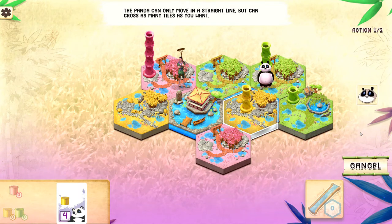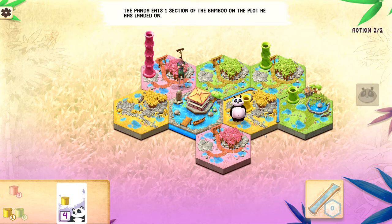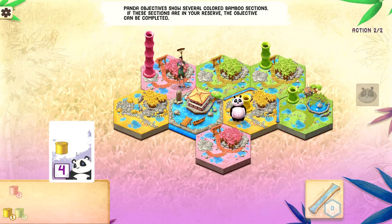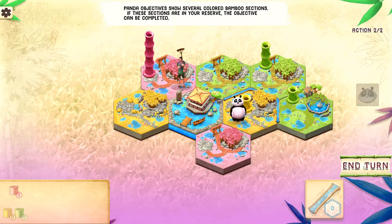Now we'll try the panda — this is the cutest one of them. The panda can only move in a straight line and as many tiles as the panda wishes. When the panda arrives, it eats one section of bamboo on the plot where it landed. Since we moved the panda to a place with some yellow bamboo, the yellow bamboo gets consumed and goes into our reserve. We trade that in from our reserve to cash in the card.